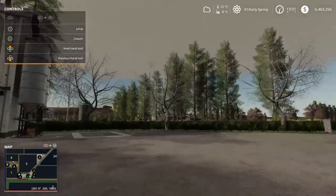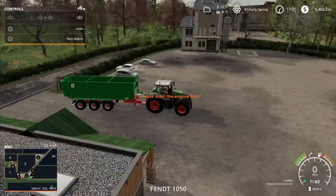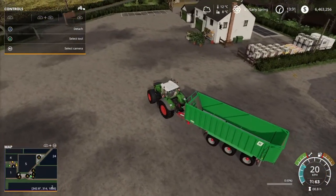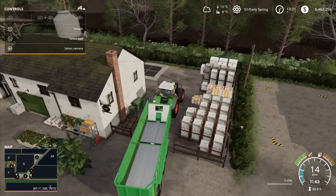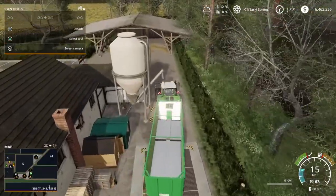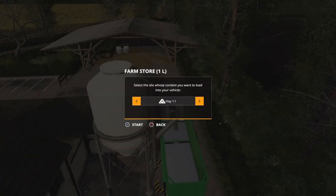Over here at the farm shop, let's see if we can get in with this big trailer. Oh, there we go — you can get 45,000 liters in here. Let's see if this is the lime buy point. Start filling — seeds, hay, silage, lime, fertilizer, pig food, straw. So you can buy a range of things here.